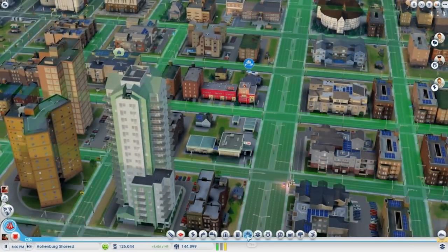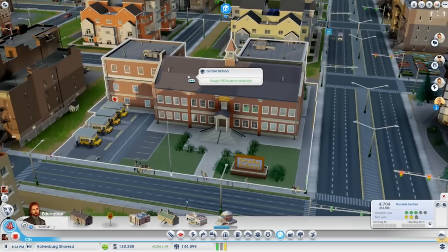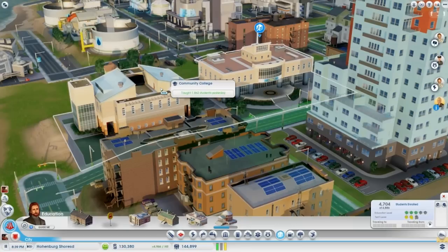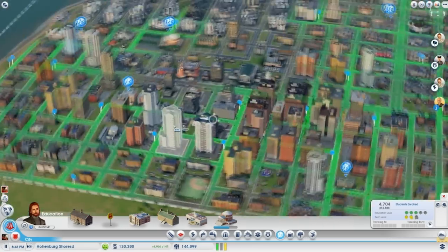When placing utilities, a good order to follow is fire stations first, as fires tend to be the first disaster that will affect your city, then clinics, then police stations, then grade schools. Education is key — personally I recommend education should be the first department you place. The smarter your sims are, the easier things will be for you as mayor. Educated sims will cause fewer fires and are less likely to turn to a life of crime, so less stress on those two departments.